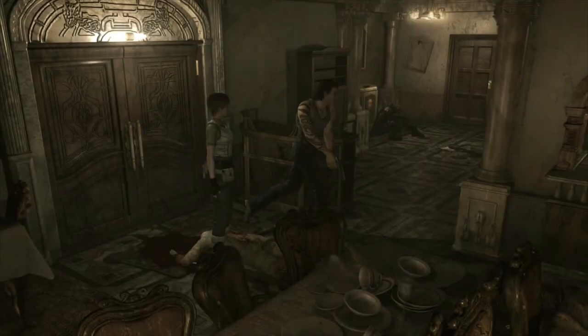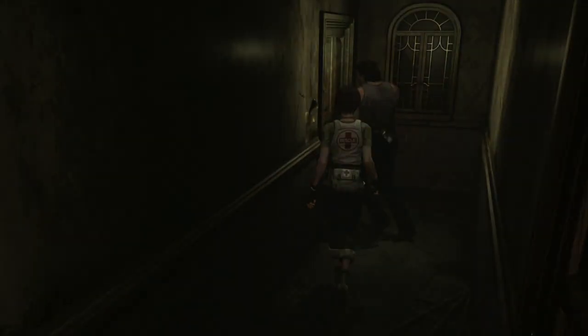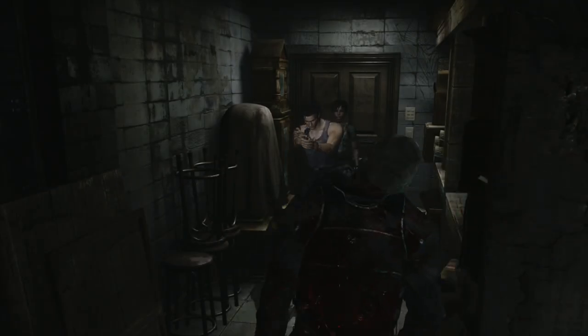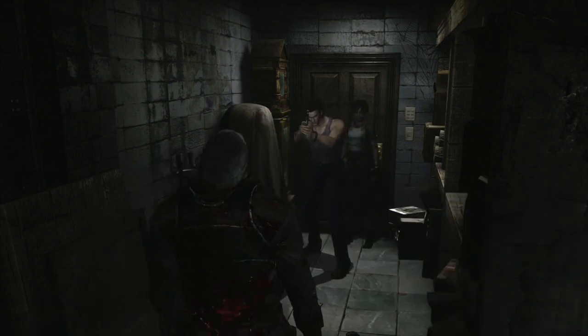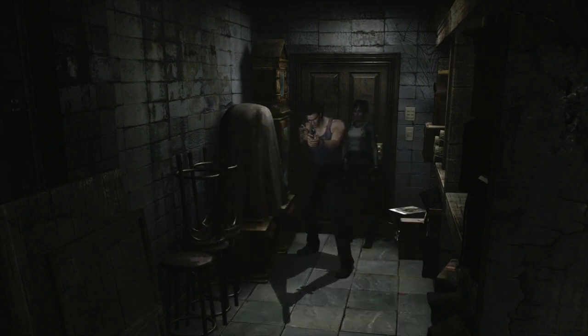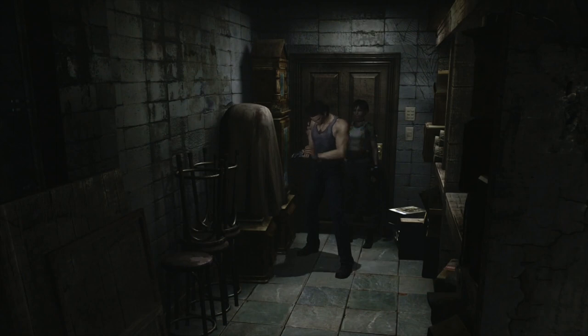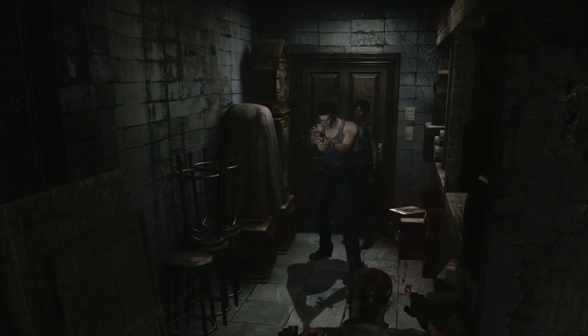Switch to Billy, take Rebecca with you, and then enter this door. Come through here - there are going to be three zombies in here. You can leave Rebecca outside if you want while you kill them, but it's not too difficult so I'll just bring her with me. They're well spaced out so you can normally get rid of one before the next one comes. Yeah they're well spaced out here - you don't have to worry about shooting three at once.